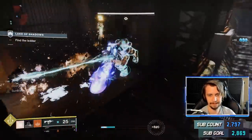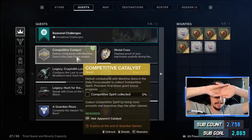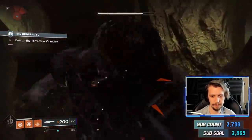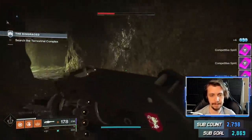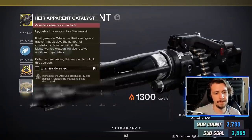Now you're almost at the end. You've gotta go into the Guardian Games Strike playlist and get a bunch of machine gun kills to generate competitive spirit — whatever the hell that is. I went into the playlist, found the nearest lost sector, and just went in. Won't take you long, believe me. After that, your exotic catalyst quest should be finished.